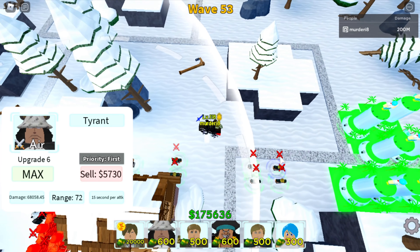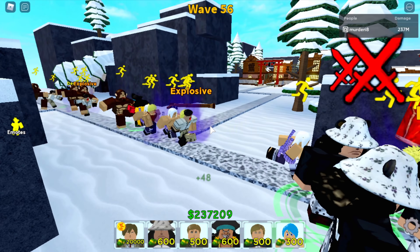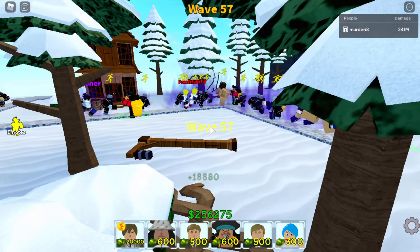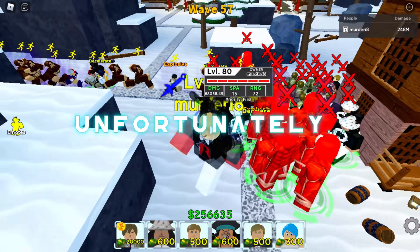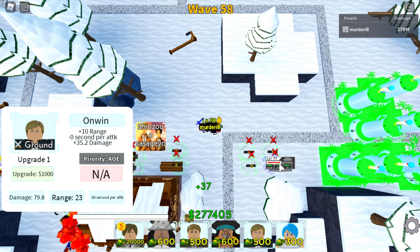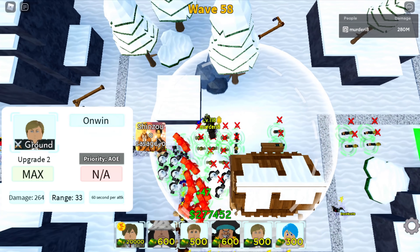Pretty much just wait until those air units get to the back of the map, then spam all eight of your Light Yagamis. 236 million damage — we're almost halfway to our goal. We just skipped to wave 57 so those air units should be coming out pretty soon. Unfortunately we don't have time stop. The air units have just started coming out, so continue to Erwin buff and get ready to use all your Light Yagamis when those air units get to the very back of the map.